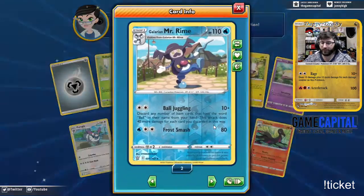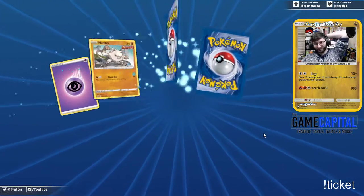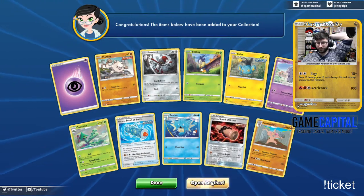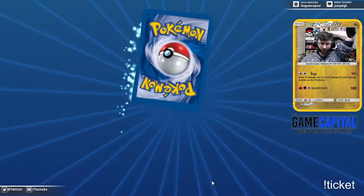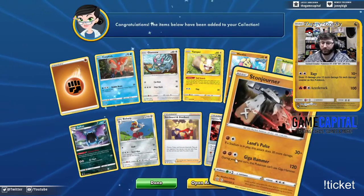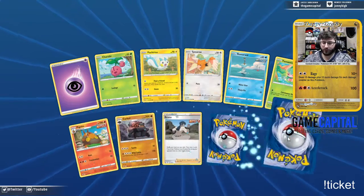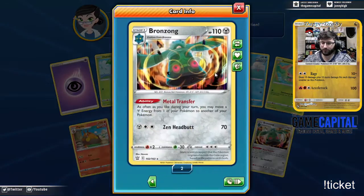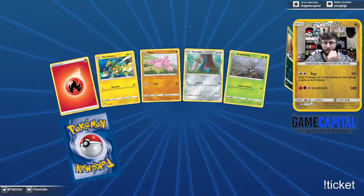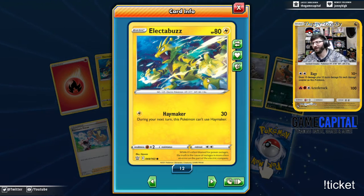We'll roll through these — another Galarian Mr. Rime. I love that I've already pulled three of those and two are reverses. We got both Scrolls. Conkeldurr could have been a single strike mon, right? I think some of these should have been more single or rapid strike mons. Two Bronzongs — two reverse, two regular hollows already. Electabuzz could have been a rapid striker.